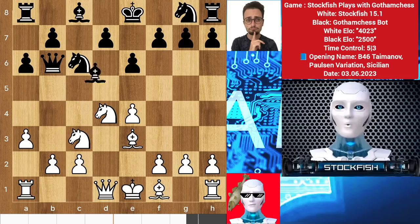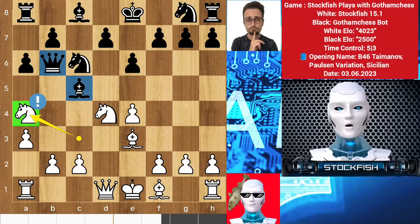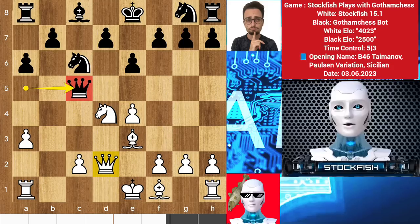Levy considered playing bishop c5 to block the bishop attack, but there is a savage move: knight a4. Look at this tasty dessert — we have queen a5 check, b4, and now you can't save both the queen and the bishop. So he has to play queen takes knight, pawn takes, queen a5 check, queen blocks, queen takes c5.